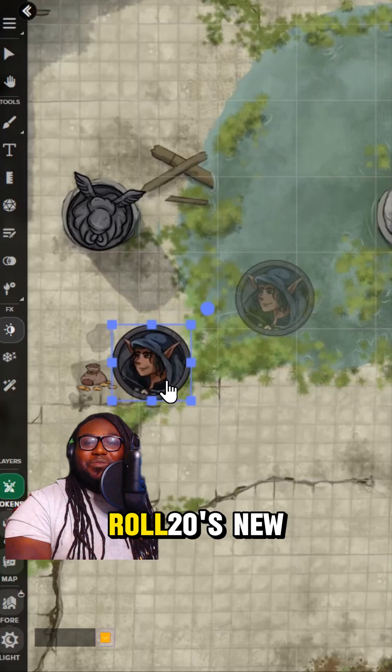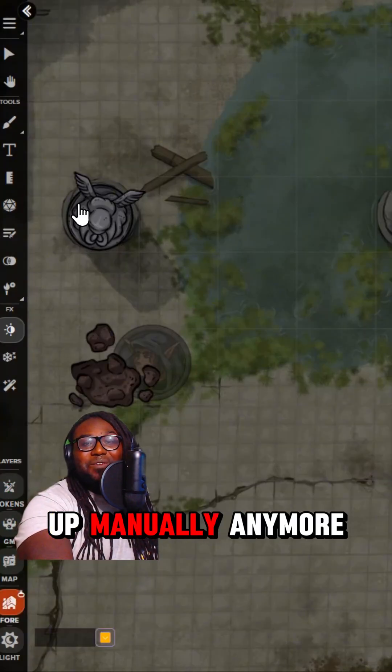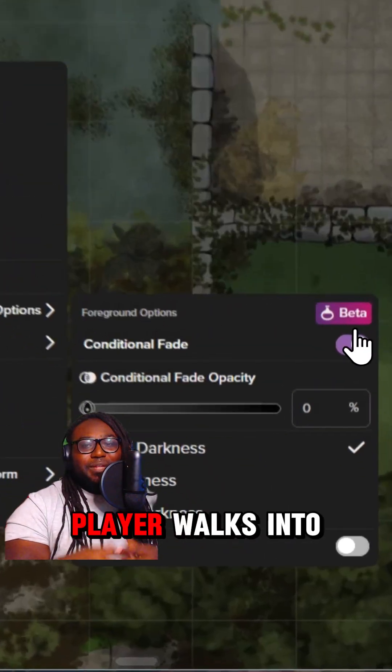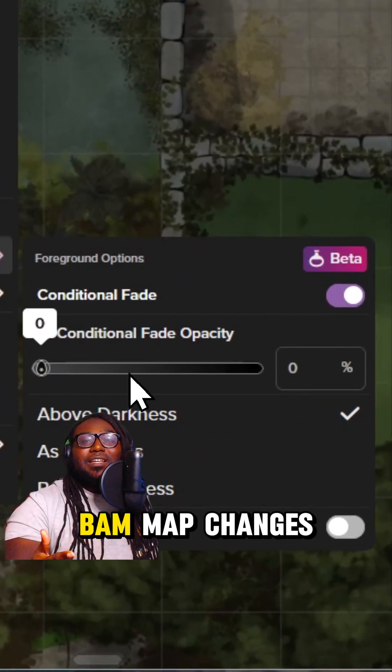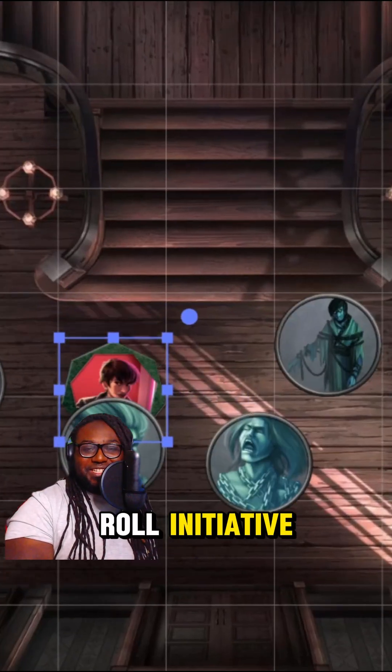With reactions, part of Roll20's new foreground layer tools, I don't have to set that up manually anymore. I can just place a token, set a reaction, and when a player walks into it, bam, that changes — a monster appears, and I just get to say Roll Initiative.